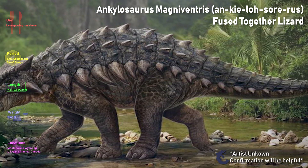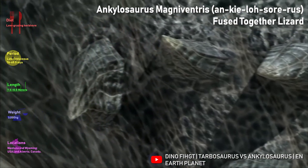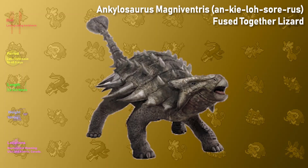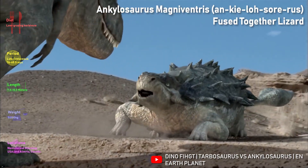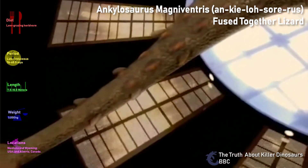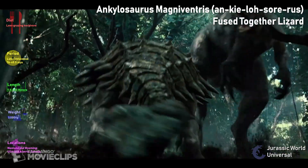Number three on our list — we have the Ankylosaurus. The Ankylosaurus is literally a tank, with bony plates and spikes for protection. It is said to even have armored eyelids. An interesting fact is that these plates could have gone pink when blood rushed into them, likely to intimidate. It is also said to walk low to the ground to protect its soft underbelly. The most deadly thing about this dinosaur, however, is its thick, meter-wide club at the end of its tail — able to swing at predators with enough force to break bones.